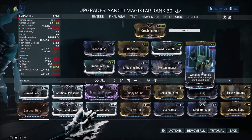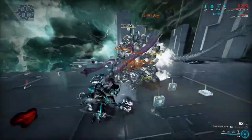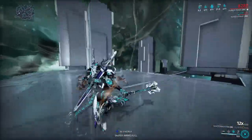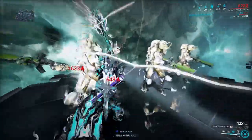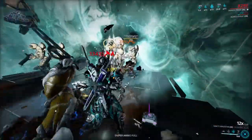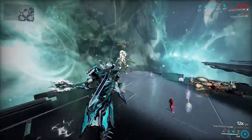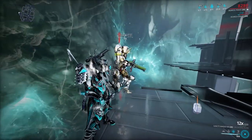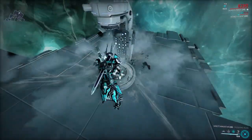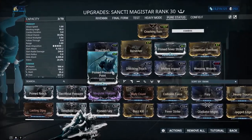Let's see what this does. I'll just slice into them — getting red crits in about two seconds flat. Even without Lava I'm hitting lovely red crits and deleting level 150 Corrupted Heavy Gunners, which are arguably the tankiest unit in the game. There's a slash proc and he's dead. The status/Condition Overload build is completely viable and absolutely disgusting.